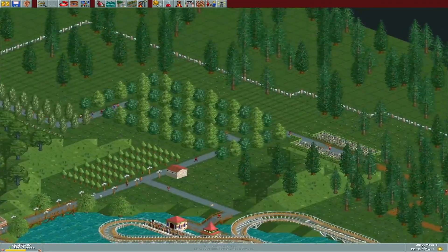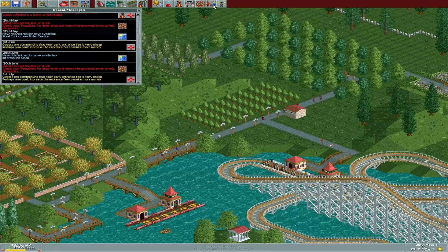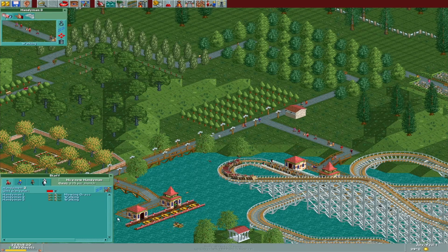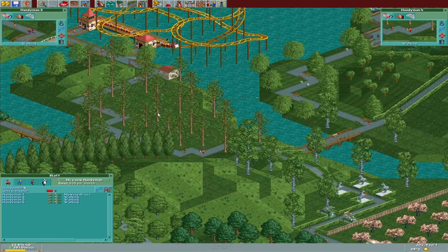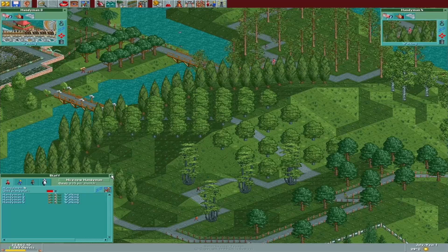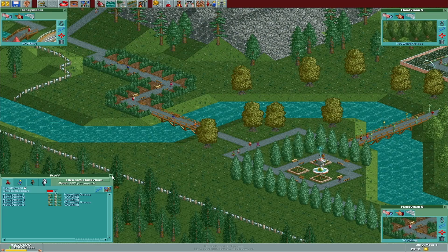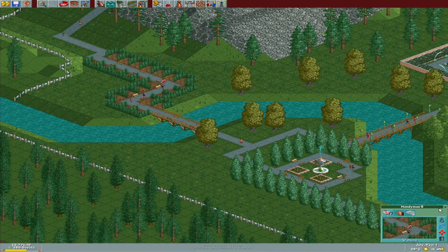The problem with deleting a section of road or path is that it's not how the map was really intended. When you're deleting path that you didn't initially make, it just seems weird doing that. Deleting your own makes sense.